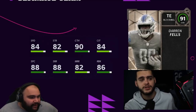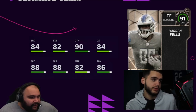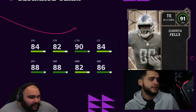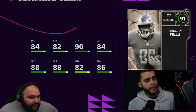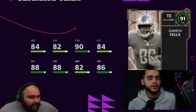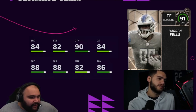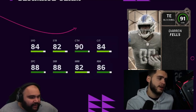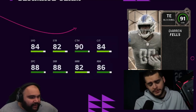We have Darren Fells, which is our Wild Card Wednesday teaser for tomorrow. The card is 84 speed, 82 strength, 90 catching, 84 catch in traffic, 88 spec catch, 88 short route running, 82 medium route running, and actually pretty good run blocking. The only real use I see is as a cheap second tight end for run blocking in single-back formations. Otherwise 84 speed is way too slow, he's a 91 overall with mostly low-to-mid 80s stats — it just doesn't make sense.